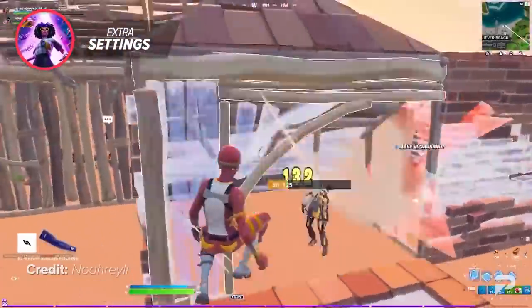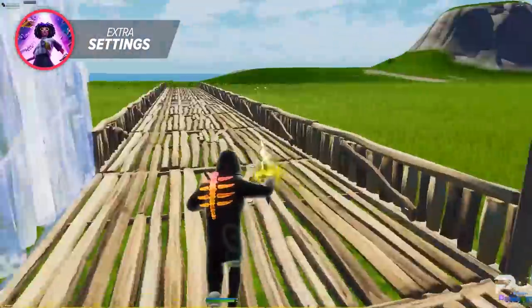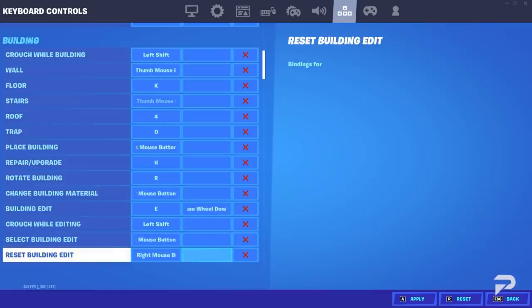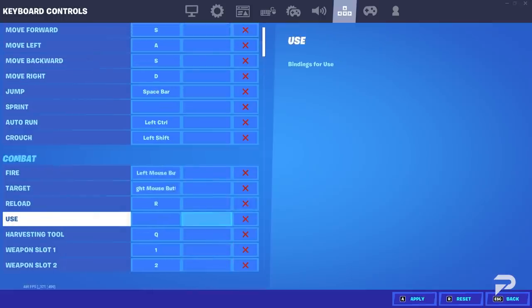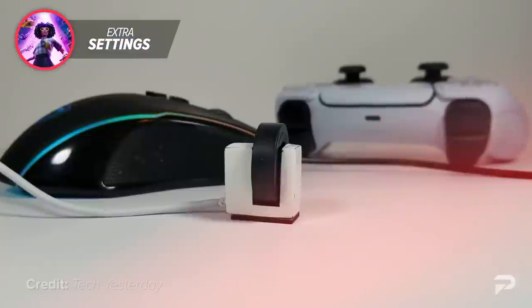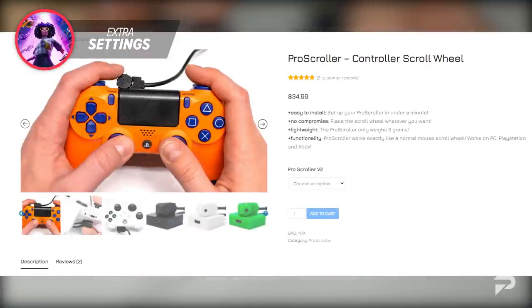A great way to use the scroll wheel beyond switching weapons is scroll wheel reset for builds — it's the fastest way to reset builds and lets you reset multiple builds by just scrolling down. Use your secondary keybind for building edit and change it to scroll down. You can also use scroll up as your interact/pickup bind, which lets you open chests and always get the gun first since it's much faster than pressing E. Controller players can also buy a scroll wheel add-on for controllers at a low price.